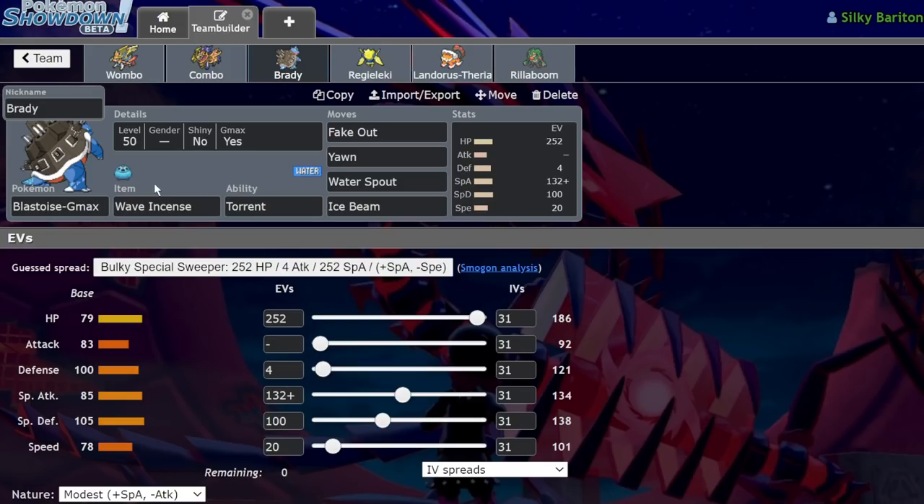We have a Wave Incense Blastoise that my buddy Mercuri sent to me on Discord. It's running Wave Incense, Fake Out, Yawn, Water Spout, Ice Beam, 252 HP, 4 Defense, 132 Special Attack with a Modest nature, 100 Special Defense, and 20 Speed. He said 252 Special Attack Life Orb Transistor Regieleki's Max Lightning is only a 6.3% chance to OHKO, where you pretty much always are able to attack back. Max Special Attack Life Orb Venusaur's Vine Lash is a guaranteed 2HKO even after the Vine Lash damage, and Zacian's Behemoth Blade is a guaranteed 3HKO without Intimidate.